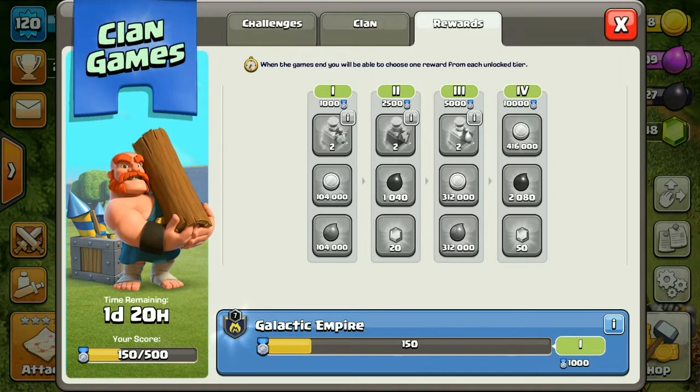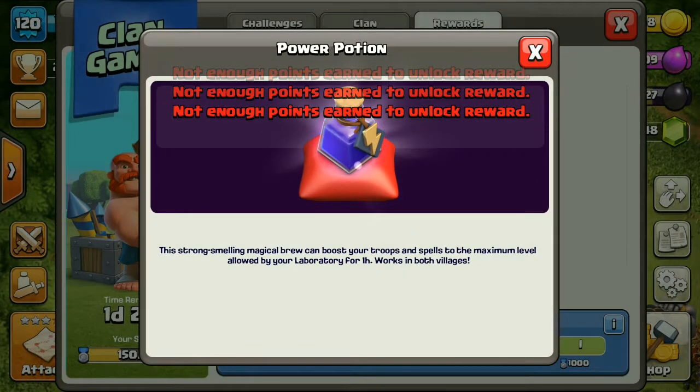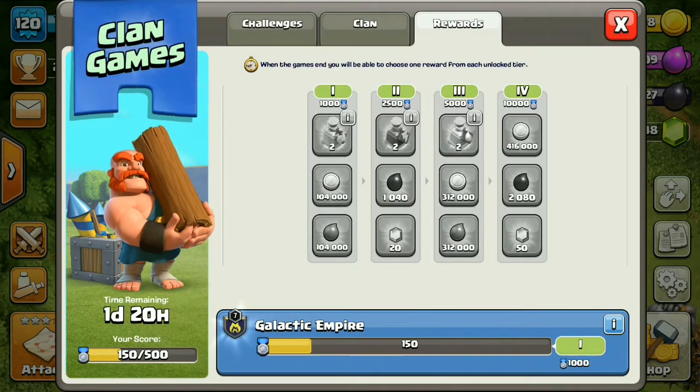If you complete tier two, you will get 20 gems and 1,000 dark elixir, which may not be great for lower-level players. There's also a potion that maxes out your troops — if you use it, you'll have max-level troops for one hour. It's not permanent, but having max troops for an hour is pretty useful.